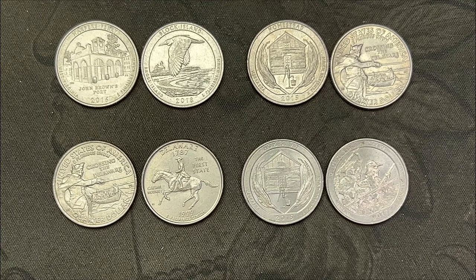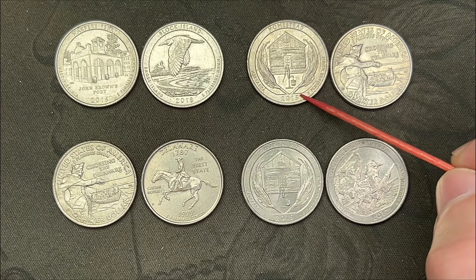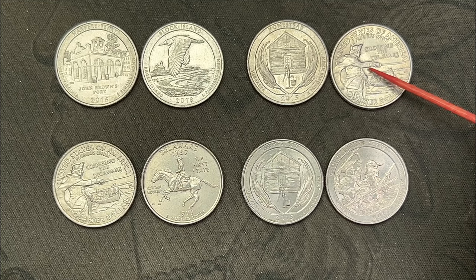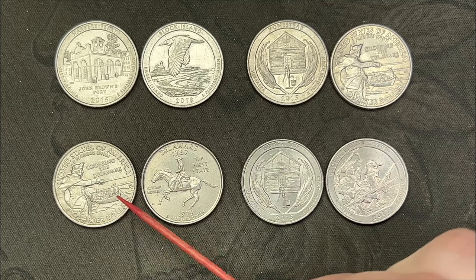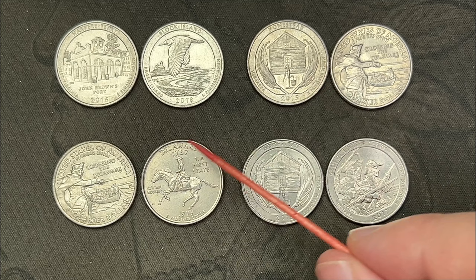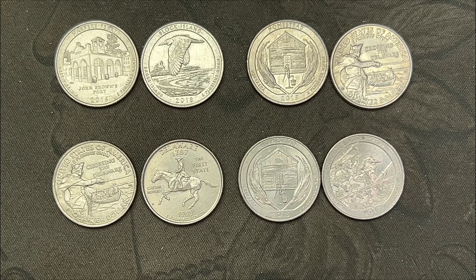Time to wrap up here. Not a lot of finds this hunt, but we had some good stuff. Two San Francisco business strikes: 2016 Harper's Ferry and 2018 Block Island. The 2015 Homestead with the leaky bucket die chip and another 2015 Homestead with doubling in the window. The 2021 Washington Crossing the Delaware with a double die reverse under the wrist. We had the field-restricted strike-through on the 2022 under Washington's arm, the 1999 Delaware spitting horse, and a 2017 with the die chip on top of the soldier's musket.